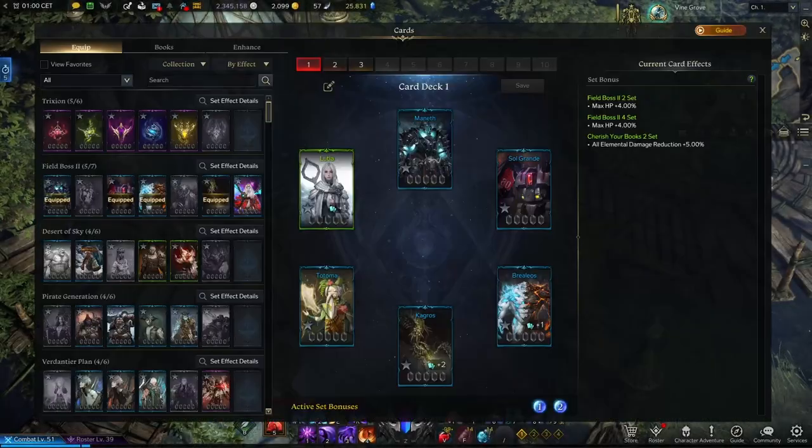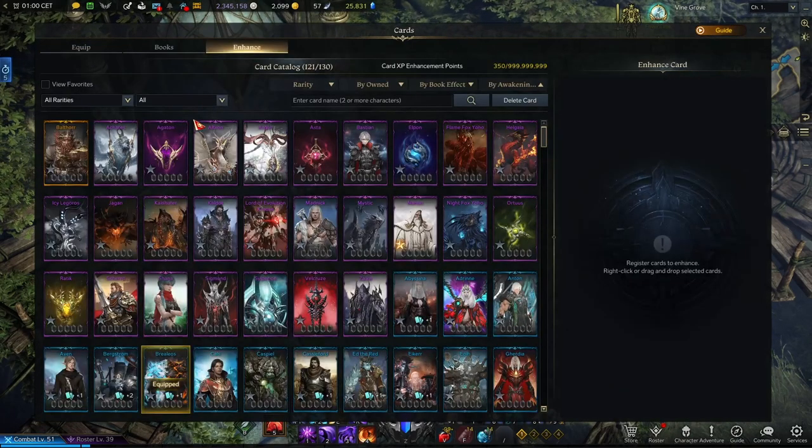If you go to the card tab and go to enhance, you will see that indeed the catalog is full. It will be 120 out of 123. So what can you do to add some new cards?